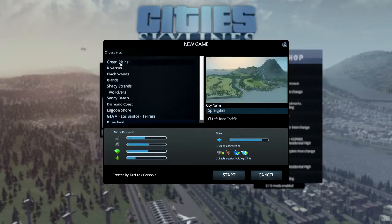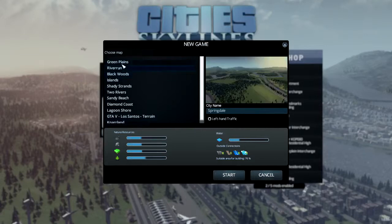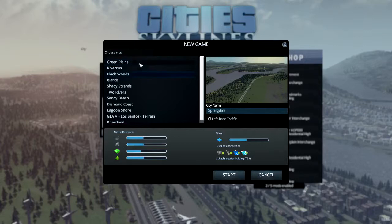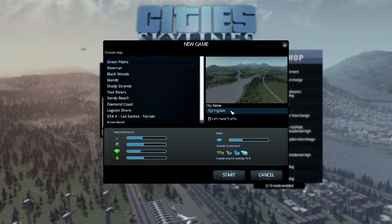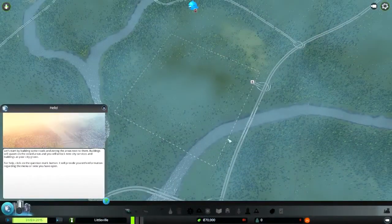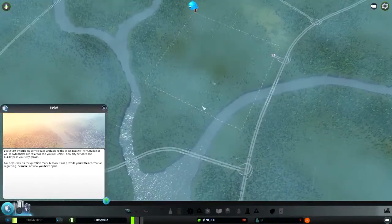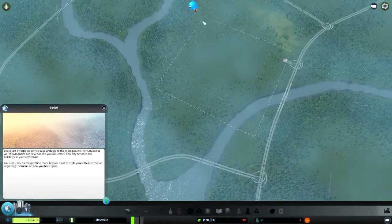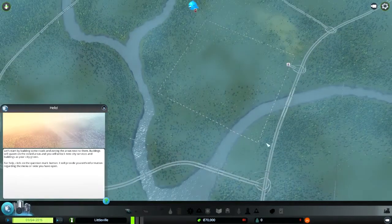As you can see I've got these maps here — these are ones I've downloaded — so we can choose any of these we want. I'll just go with this one. We'll call it Littleville. So we are back; this is my square of land that I can build on. It's quite a nice flat-ish area, we've got the river, and later I think this grows or you can buy land, because I remember buying some land on my other world.